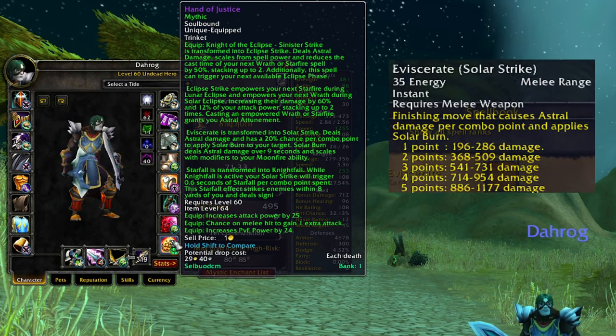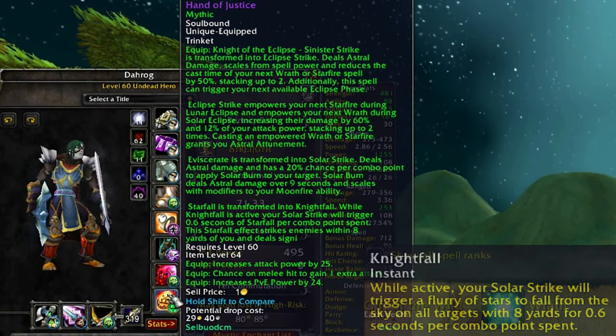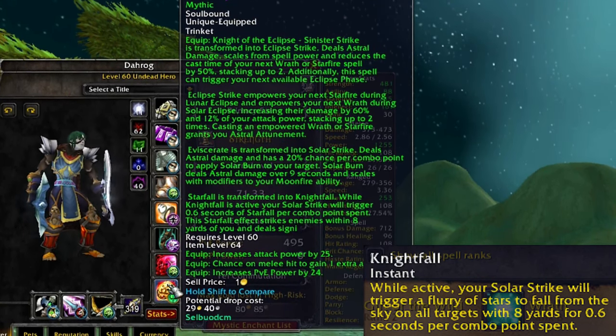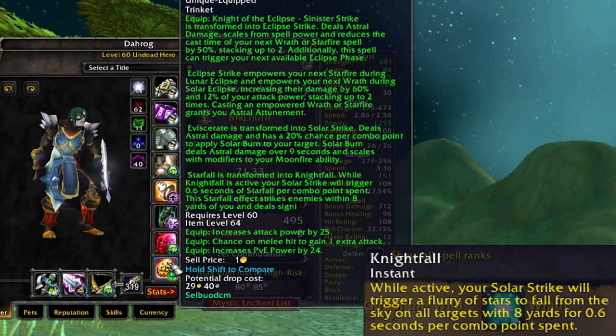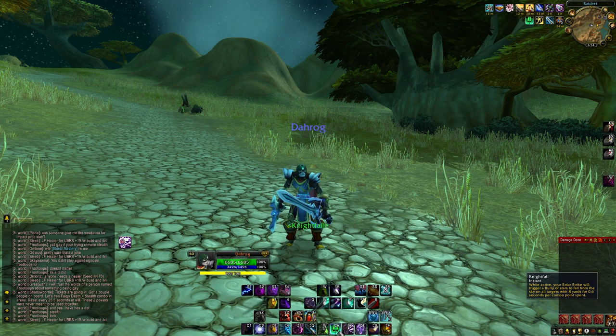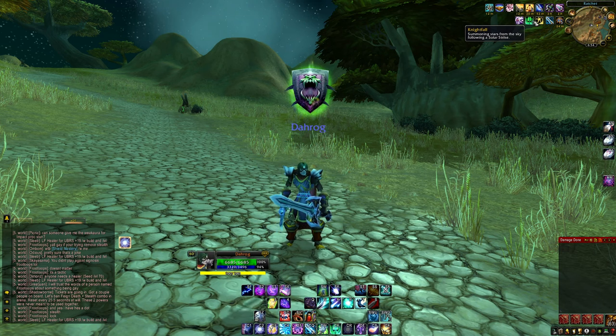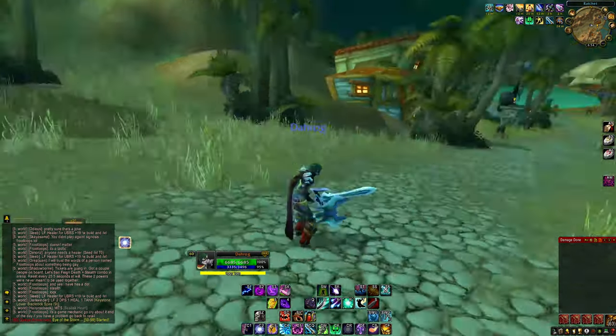On top of that, Eviscerate is transformed into Solar Strike - something I really like because we're transforming abilities into things that normally would never exist in WoW. Solar Strike does astral damage, which is a combination of nature and arcane damage. It has a 20% chance per combo point to apply Solar Burn, a DoT that scales with Moonfire. Starfall is also transformed into Nightfall - while active, Solar Strike triggers 0.6 seconds of a Starfall per combo point spent, so you're always doing it on five. This Starfall effect strikes enemies within eight yards. The Nightfall is a buff you put on and you can no longer use Starfall directly, but on five combo points it's actually solid passive cleave - though this build lacks on-demand AoE, making it more of a raiding build.